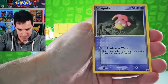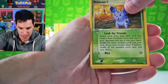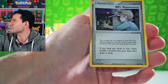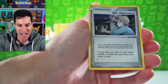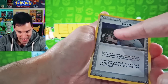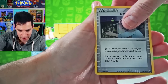Claymation Slowpoke! And soon enough we'll be coming to the reverse, which is an uncommon — Bill's Maintenance. I'm looking at my master set on the wall. This is still beautiful though because it has the logos of some of the energies — there's a Fighting Energy right there. That thing is pretty cool. And the rare is...